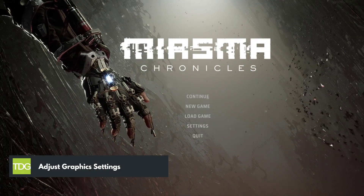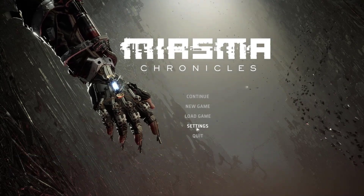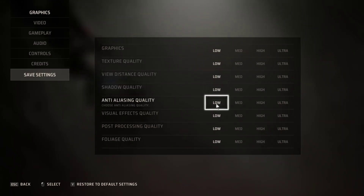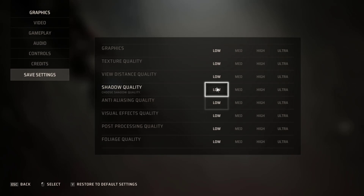One effective method to fix FPS drops in Miasma Chronicles is to adjust the graphics settings. By lowering settings such as texture quality, shadows, and anti-aliasing, you can reduce the strain on your hardware, allowing for smoother gameplay. Finding the right balance between visual quality and performance is key to improving your FPS.